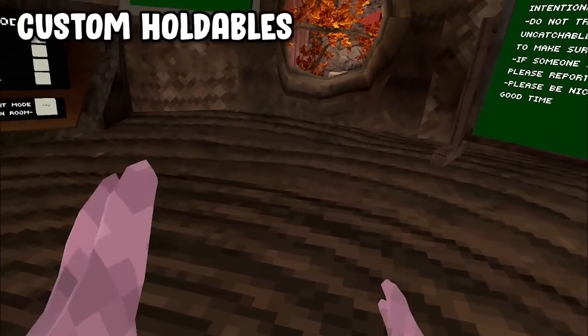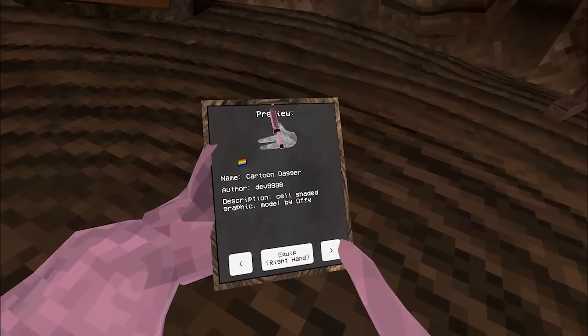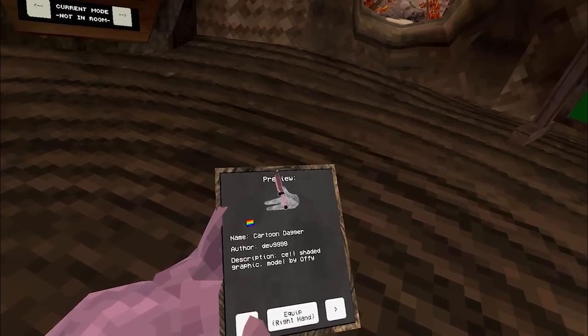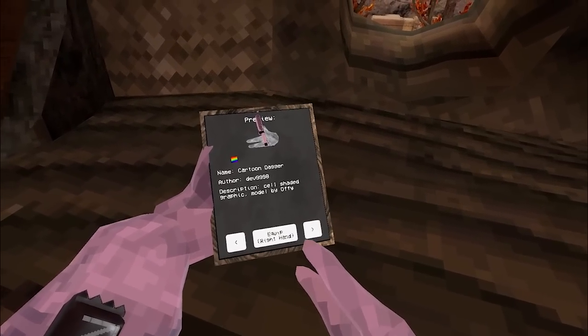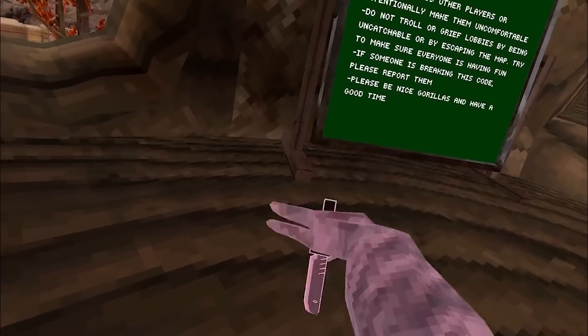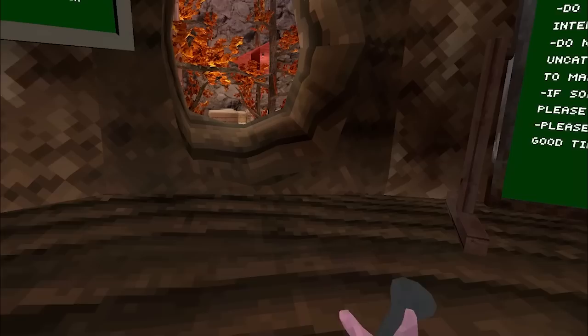Alright boys, for the first mod I have a pretty sick one. It's the custom holdables. We got three options to choose from — these are the built-in ones and you can add your own if you'd like. Let's just equip this in the right hand. Look at that, that's actually really sick. If I move my hand really quickly it doesn't go anywhere. Very sick. We got the flashlight — that's cool.